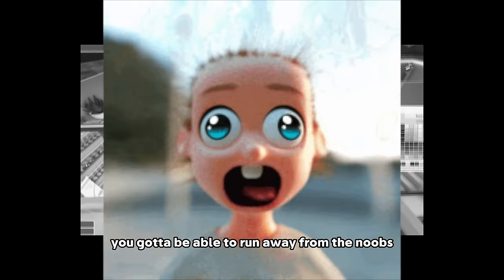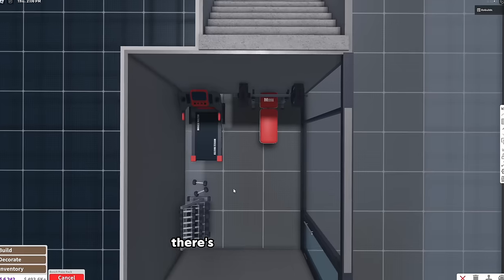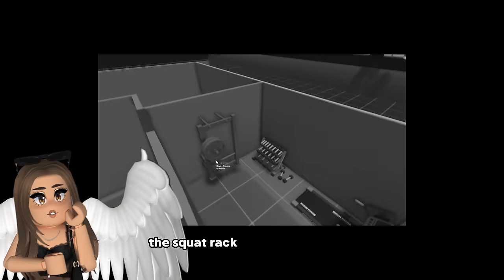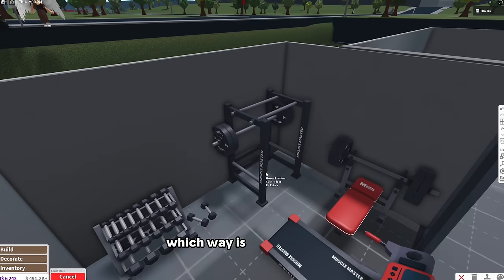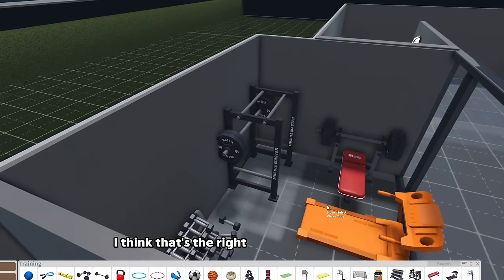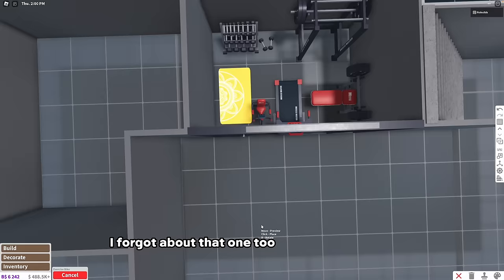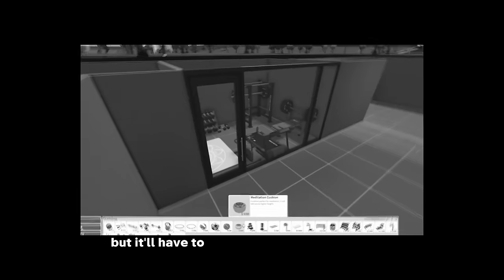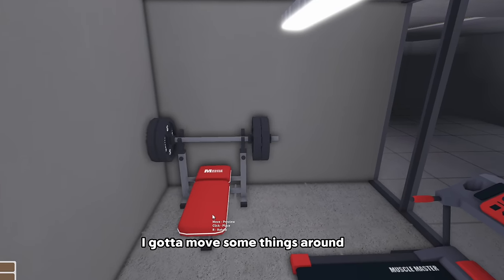You gotta be able to run away from the noobs. I'm gonna do the dumbbell weights - let's place some weights on the ground. There's the bench press. Oh the squat rack - I forgot about that. Back here is gonna be the squat rack. Oh there's the exercise bike - I forgot about that one too. Tight workout area but it'll have to do. No, this squat rack's too big, I gotta move some things around.